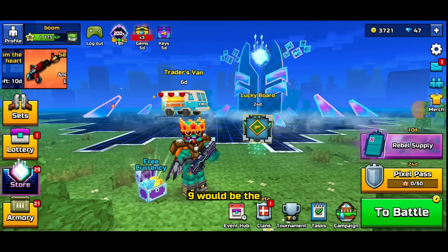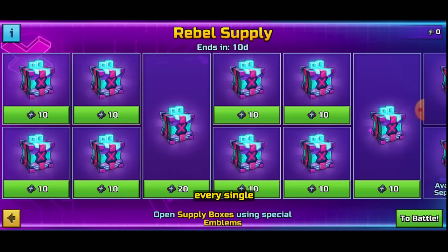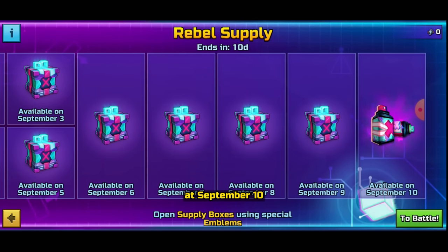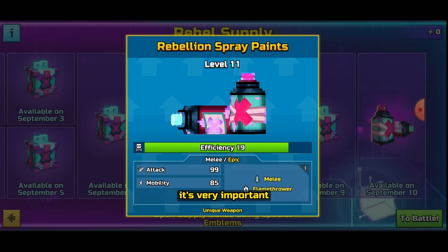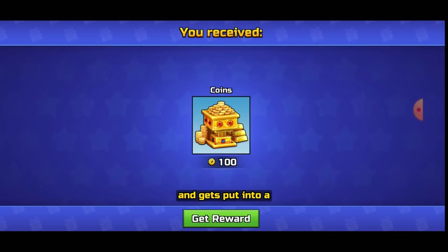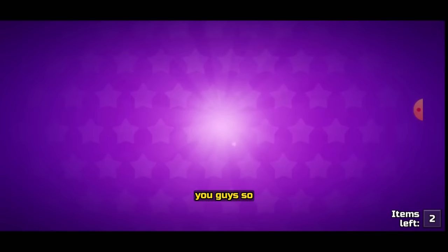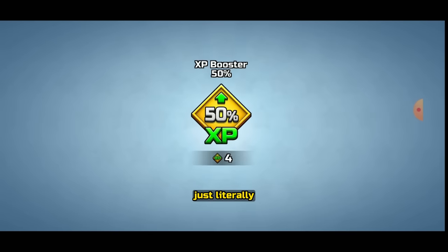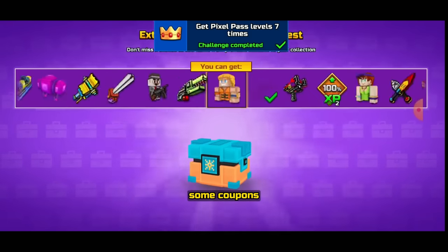Method number nine is special events, such as the Rebel Supply, which gives daily rewards just for playing the game. At the end — around day 10 — you get a weapon that will be part of a set. Every weapon eventually gets placed into a set, so always take advantage of these. Just playing for about 30 minutes a day earns you 10 emblems and a bunch of bonus rewards, with potentially some coupons included as well.